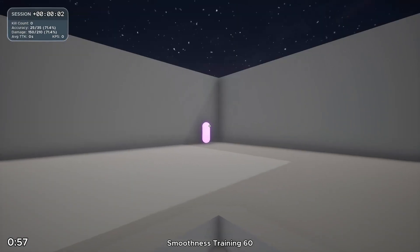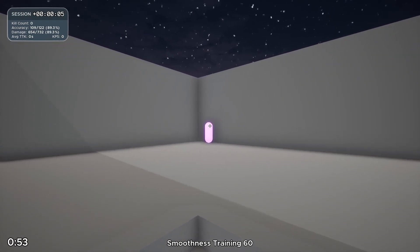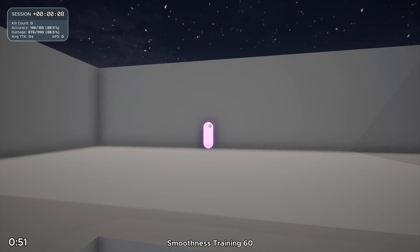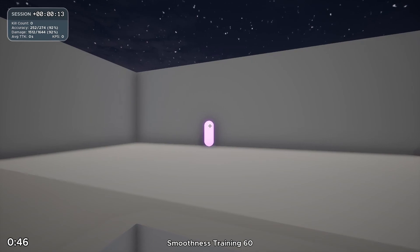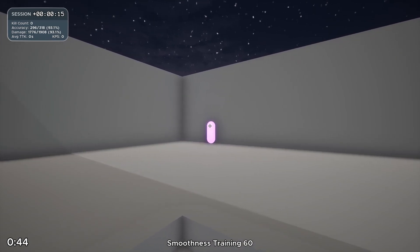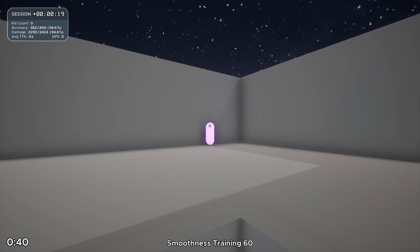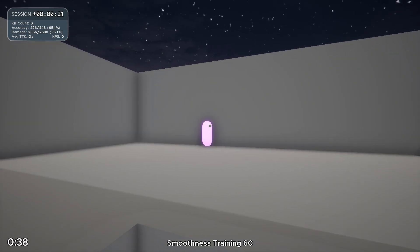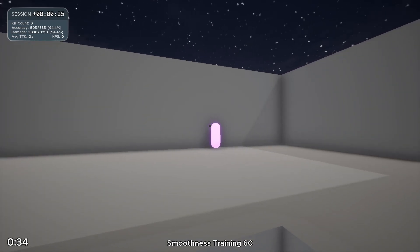Smoothness Training 60 is a great scenario for someone with shaky aim because the target is so big, which allows you to focus on your shaky aim and not being precise. In these horizontal tracking scenarios, where the bot has very predictable movements, you want to focus on keeping your crosshair as straight as possible instead of having it go up and down and all over the place. You want to keep your crosshair on a specific part of the target and try to lock it there while only moving horizontally. This will take some time, but that's why the target is so big — so you can hyper-focus on this aspect of aiming.